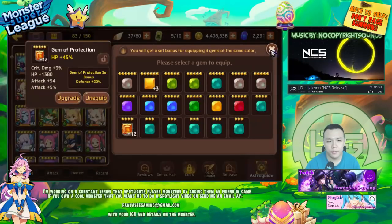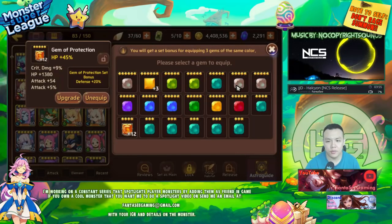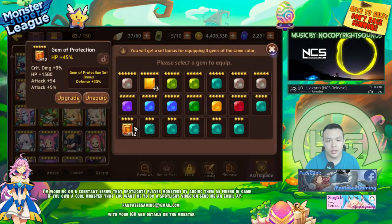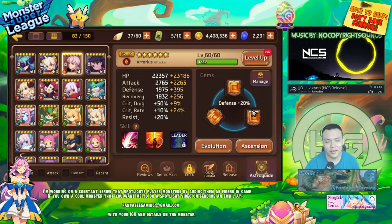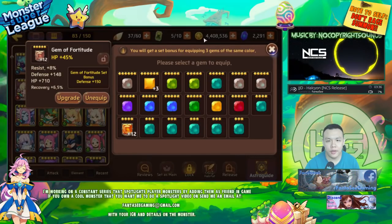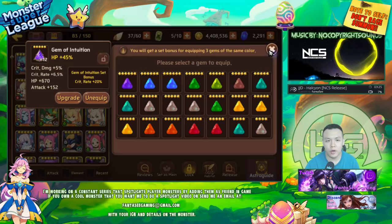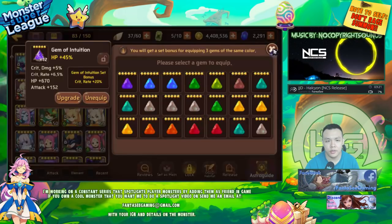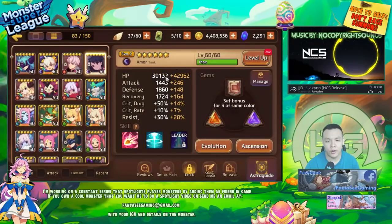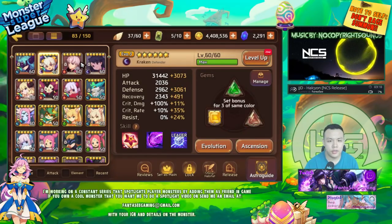My Arthur is on attack and double HP. Originally I had him with double attack but I was testing him for B10 and switched to double HP to make things more stable. I would have gone with attack, HP, and defense but I don't have a defense protection set — though the protection set does give 20% defense so it's not the worst. My Cupid is on triple HP — all plus 12 five-star gems. I don't think I can get six-star ones yet but they're still pretty decent. He has a pretty high HP pool and he's at Evil 2.